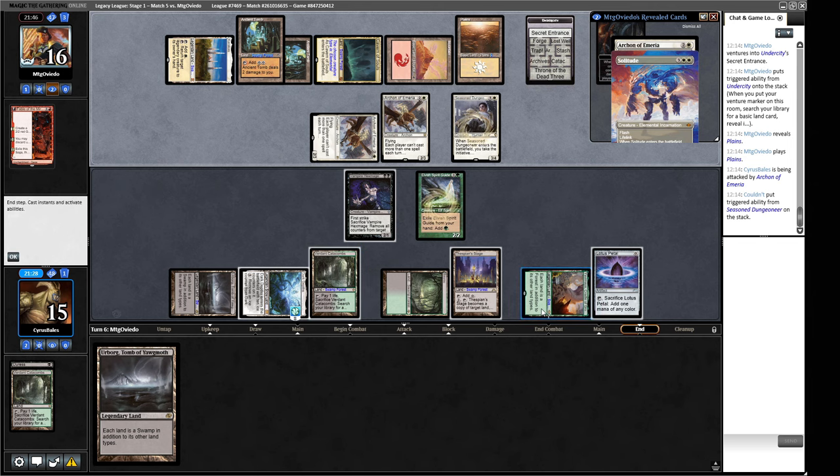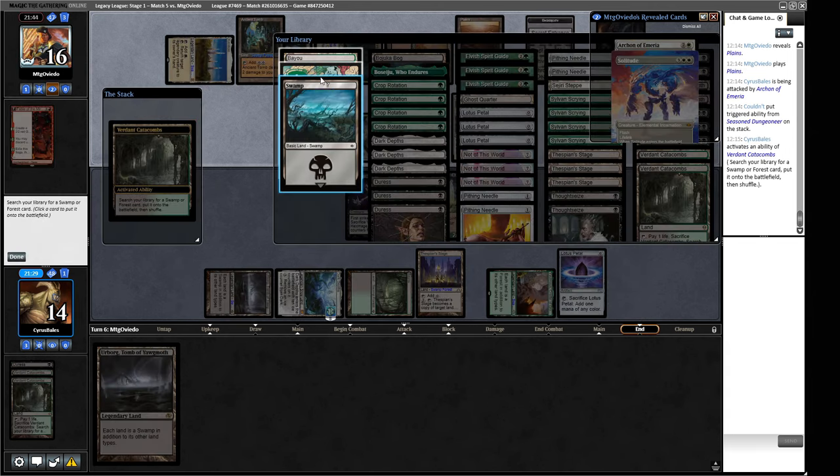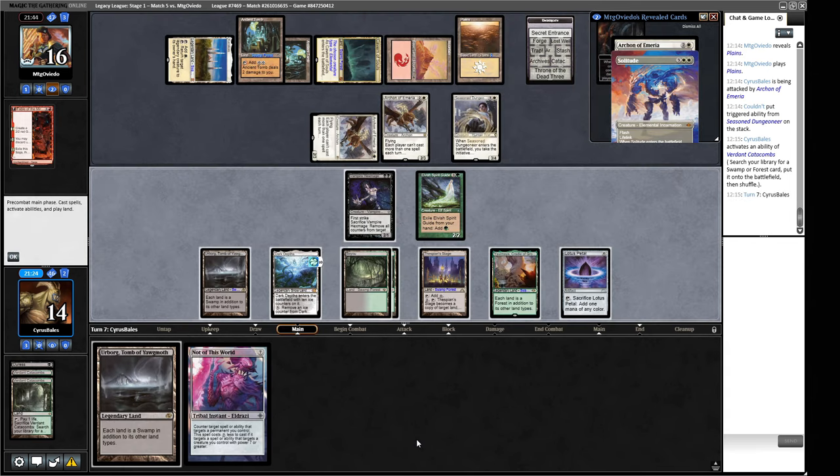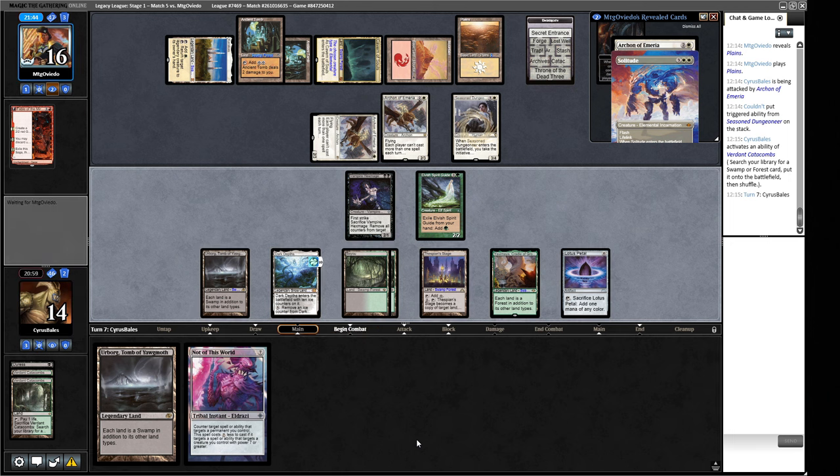Game two: what does our hand do? Makes a turn-three 20/20. I think that's too slow. We mulligan again. We may have reached the stage of the league where we mulligan into oblivion. Five-card hand is close but we'll keep it. We'll get rid of a bonus Dark Depths and a bonus Thespian's Stage. We have a choice on turn one: play Dark Depths and risk Blood Moon, or play a basic first. I think we play the basic so we keep the ability to Abrupt Decay a Blood Moon.